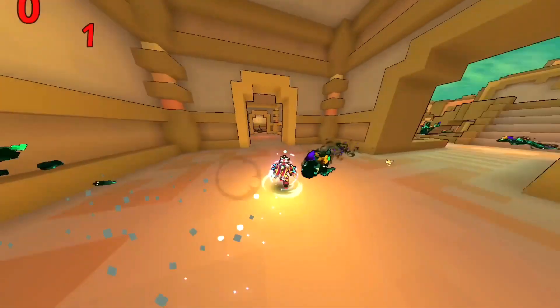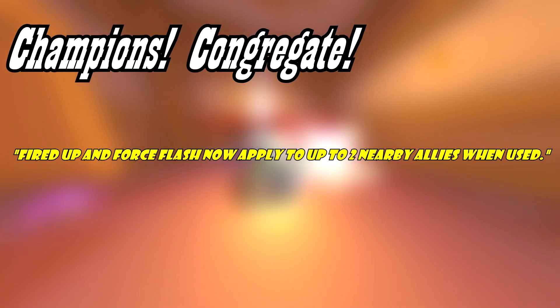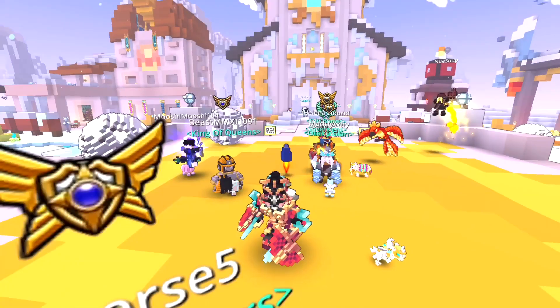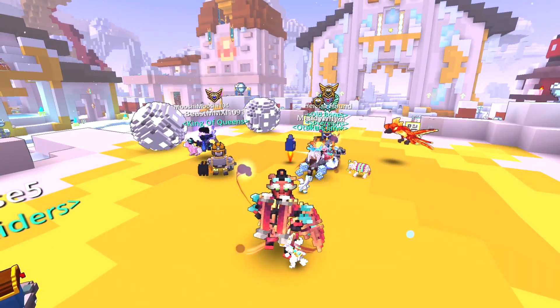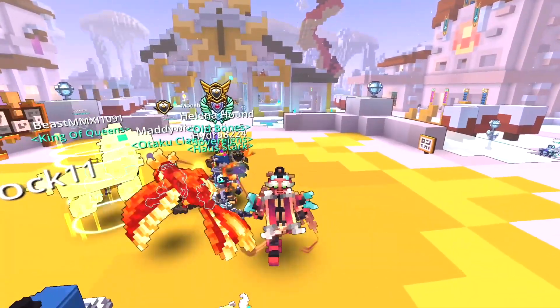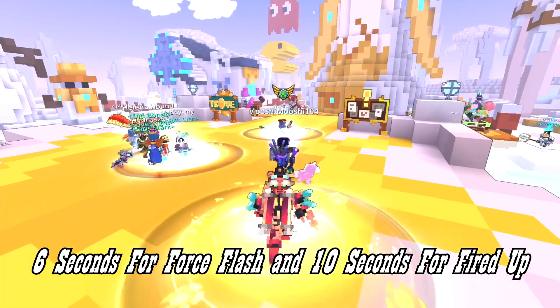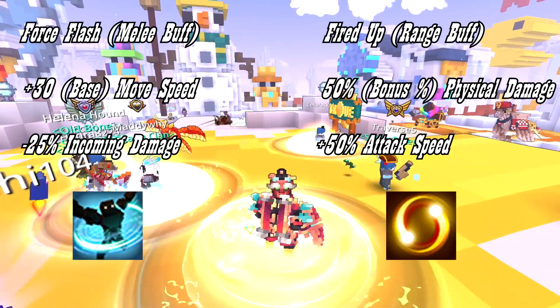The last ability is Champions Congregate, which reads: Fired Up and Force Flash now applies up to two nearby allies when used. Very straightforward — when you use Force Flash, the melee buff, or Fired Up, the ranged buff, two players within 10 blocks in distance will get this buff as well. The buff granted to other players lasts as long as the buff is active on the Vanguardian who used it.